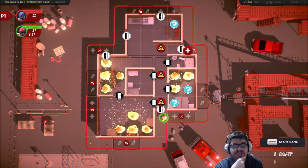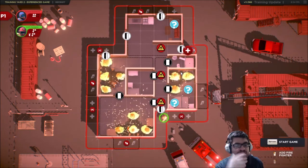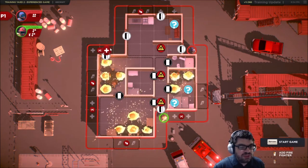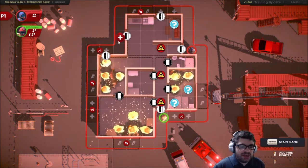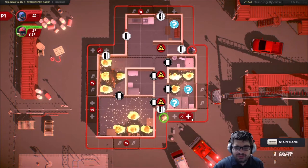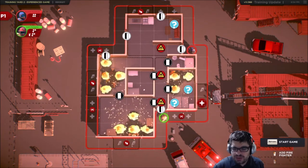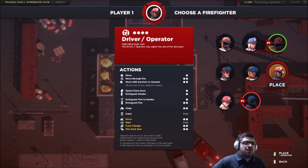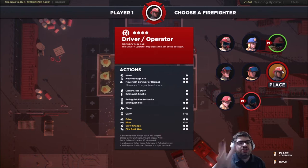Do I want a third one? I'm tempted — maybe I'll show off the deck gun considering all these fires. There's an ambulance or fire truck rather that you can swing around the outside of the board, then target cells and fire a deck gun. It's dice rolling, so you never know exactly what area you're going to hit, but the splash damage is amazing and can take out huge fires. I think I'll place him there.